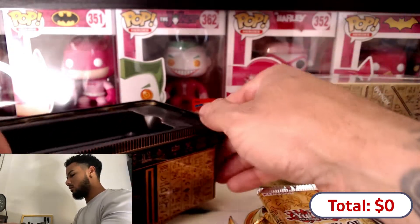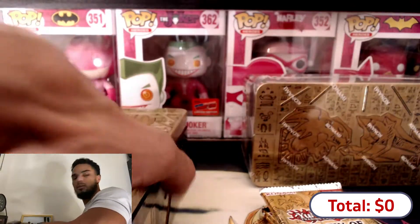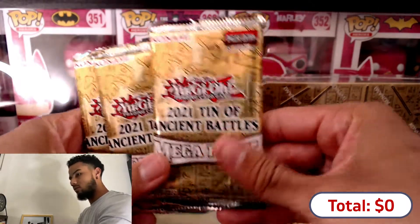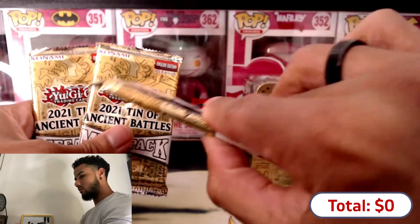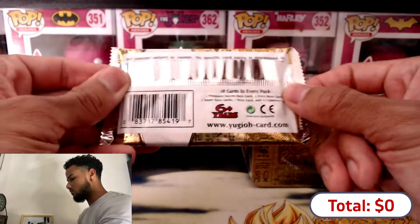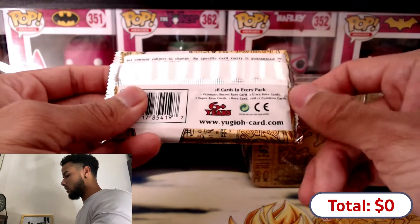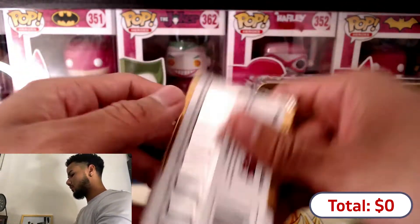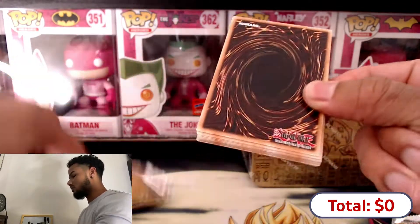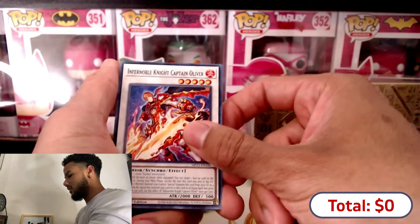Nothing under here, but always check - you never know. Let me put the tin on the side. This pack's artwork looks pretty dope - they're really thick. It says what it contains: one prismatic secret rare, two ultra rare cards, two super rare cards, one rare card, and twelve common cards. Let's see if we can pull the crossout or something as close in value.